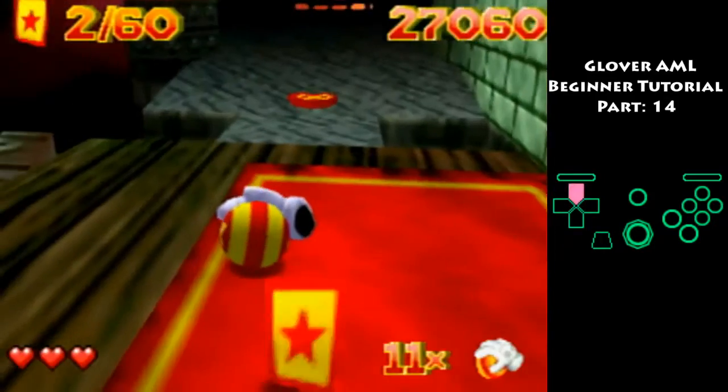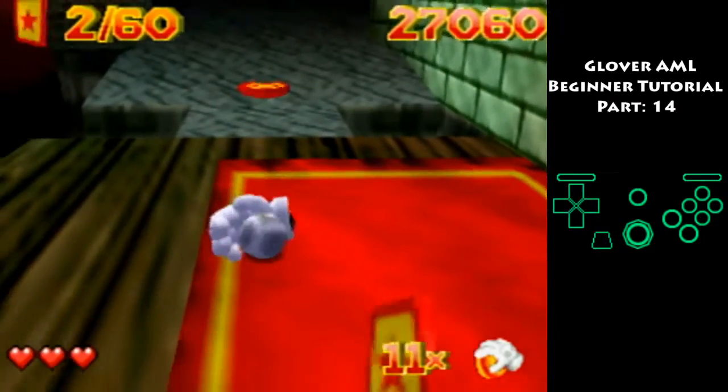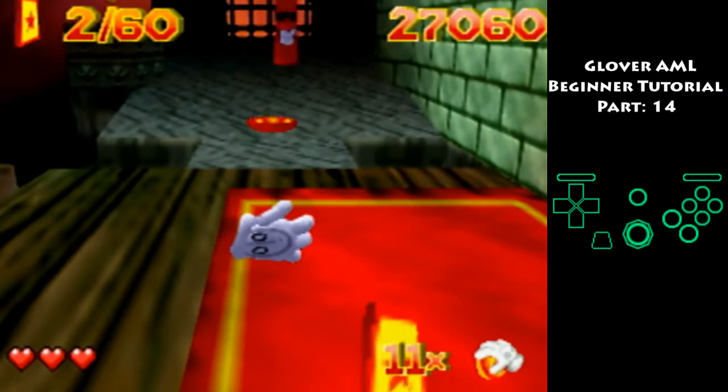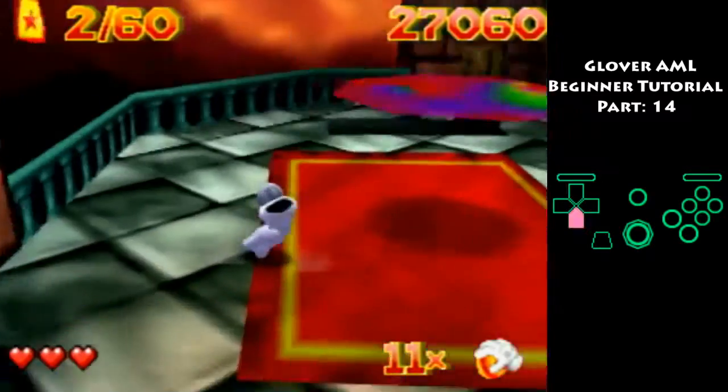Once you get over here, change your ball to the marble and you're going to want to L-cancel right over that switch. Continue going and that'll get you right through.